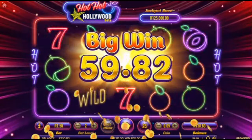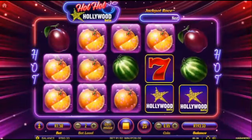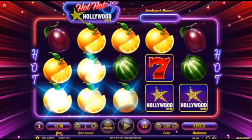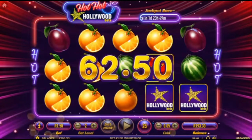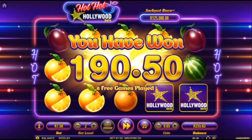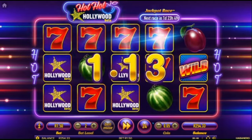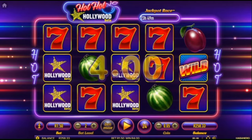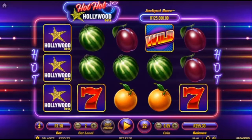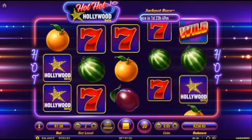62 bucks again! Can we get an orange in the top left corner? No, we get a plum. 190 in total — I'm happy with that. That's a nice profit. Look at those sevens, why don't you split? 10 spins left but 190 is a good profit for a quick session like this in 30 spins.